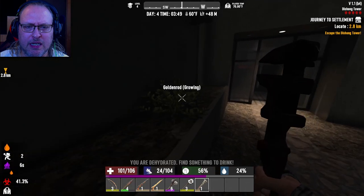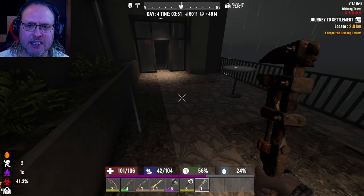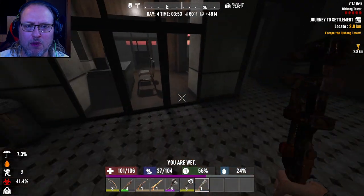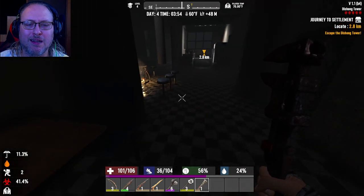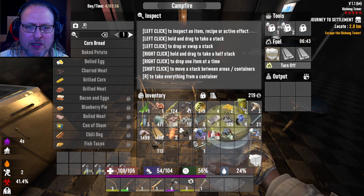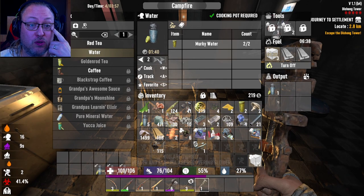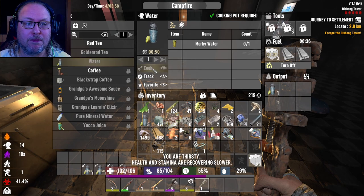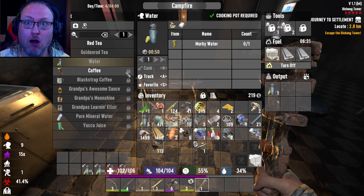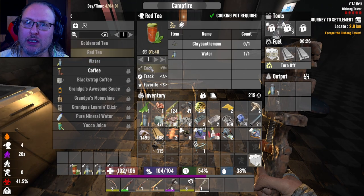These are growing nicely, my two goldenrod. I planted a yucca seed, and as you can see I took down the base that we were building, because I was stupid and didn't take into account that they would have to come through my kitchen, where my campfire is, where my forge is, all that stuff. There's the morning chime, and I don't want them doing that.